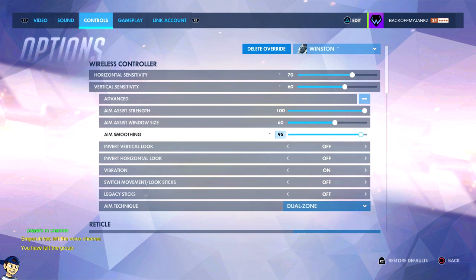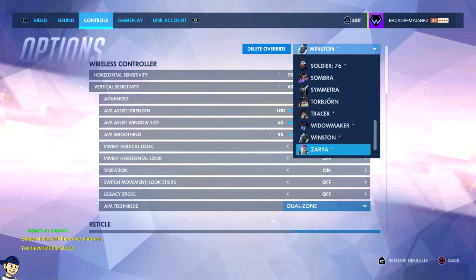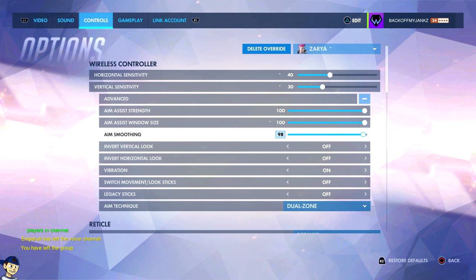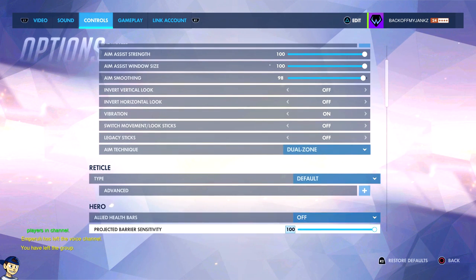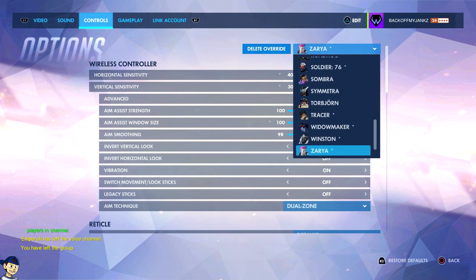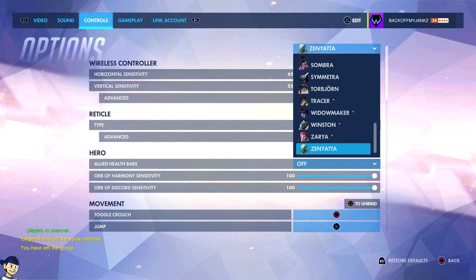Winston — a little faster sensitivity, lower aim assist window. Like it really matters. And Zarya — very low sensitivity with 100 aim assist and window size. It honestly feels like you're using an aimbot. It's ridiculous. Nothing really changed there either. And then Zenyatta — not much of a difference there either, same as the default.